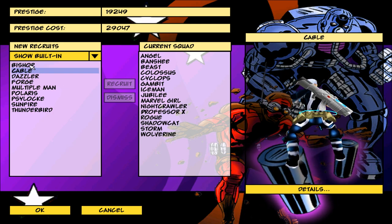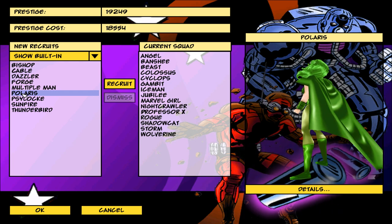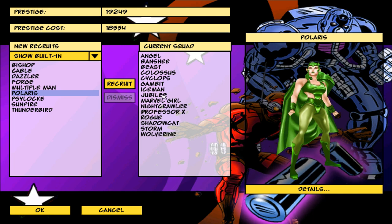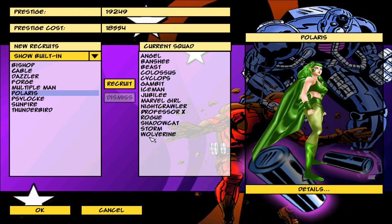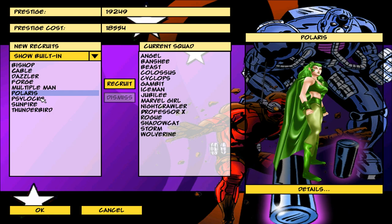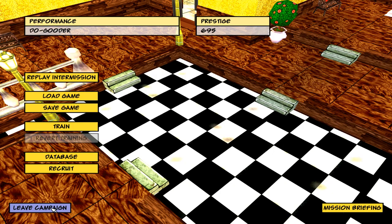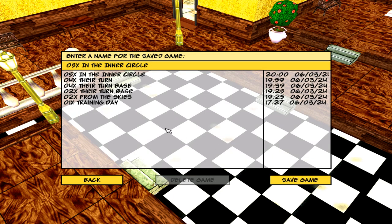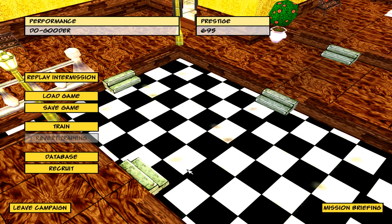We can have a maximum of 24 characters here. We have 10 right now, so we can get 9 more before we need to move them out. Let's recruit Polaris — that's a cool character. We're kind of done here. I can save the game. Thank you for watching — we'll continue the next episode.